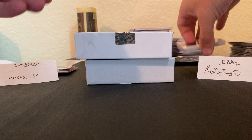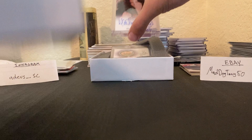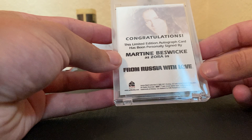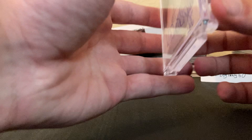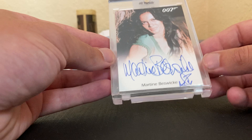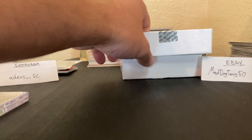Now to get into the big stuff — it looks like we got two slabbed cards. The first slab card is going to be Martine Beswick — I want to say that's how you say her name, though I could be butchering it. She played Zora in 'From Russia with Love.' It's slabbed in a one-touch, and it's a nice on-card auto from Martine Beswick.